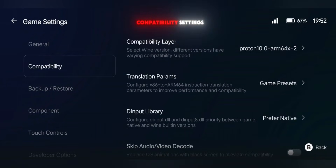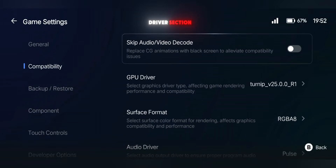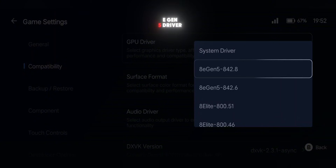Next, scroll down to Compatibility Settings. Start with Translation Params and set it to Extreme Preset. Then go to the GPU Driver section. If you're using a Snapdragon device, select the latest Turnip Driver. If you're using Snapdragon 8 Elite, select the latest 8E Gen 5 Driver.